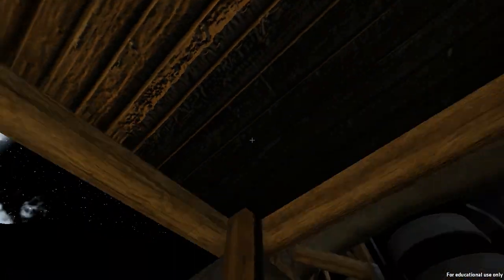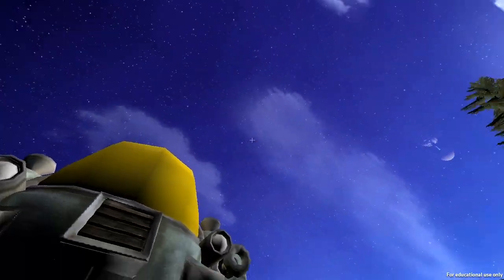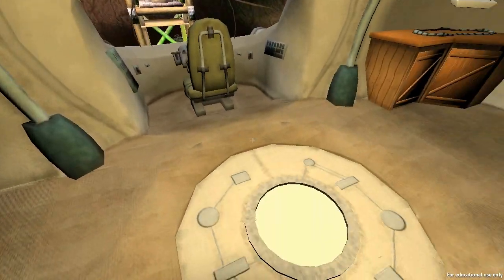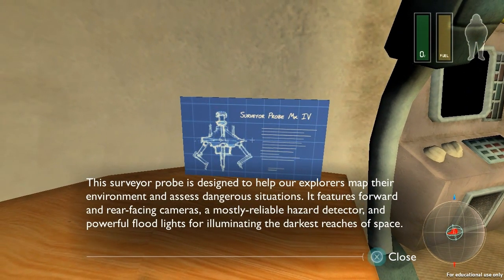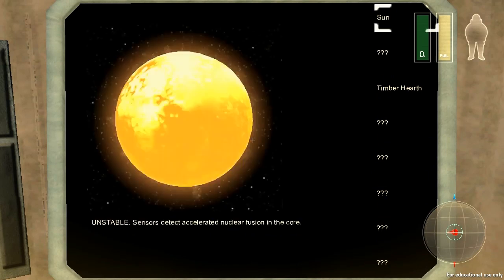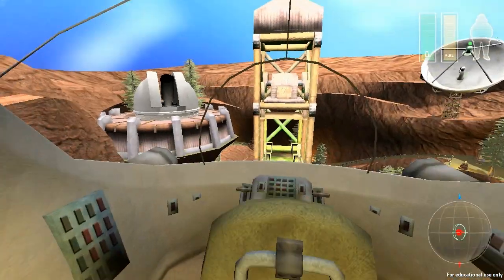I've got the launch codes — let's enter them in. Activate the lift and let's do this. I'm pretty excited. Looking up at the sky, there's all kinds of things to see — a planet off in the distance, a moon, another one over there — and I've got the ability to zoom in for a closer look. Let's actually just go there — probably the more exciting thing to do. So we've got some pretty good technology evidently. The surveyor probe is designed to help explorers map the environment and assess dangerous situations — features forward and rear-facing cameras, a hazard detector, and powerful floodlights. Let's buckle up.